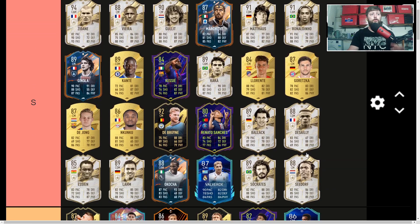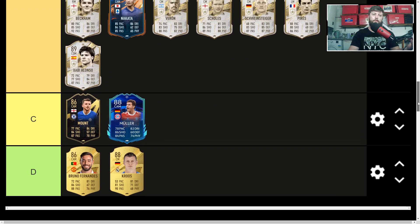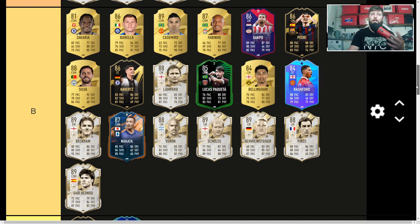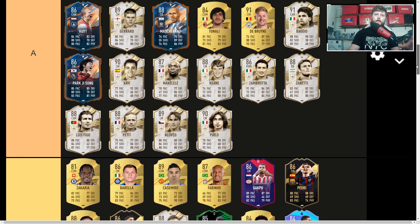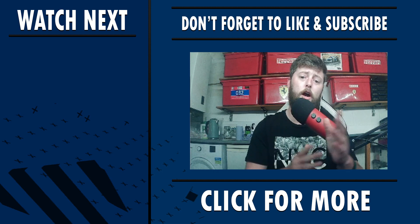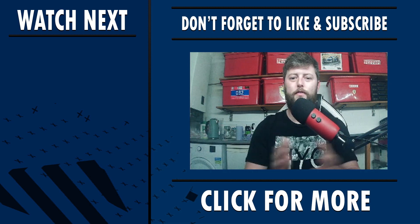And that is the tier list — from S to A to B to C to D. In D we've got Bruno and Kroos unfortunately, and Mount and Muller in C. Every time we do these I think once a month we'll update, and some players may move. Gold cards will be replaced with new versions, and some may fall off a bit. If you've made it this far, let me know what you'd prefer for future updates. If you enjoyed the video, like and subscribe and check out the suggested videos. Catch you all for the next one — peace.